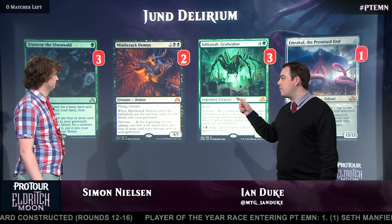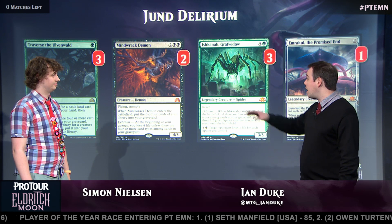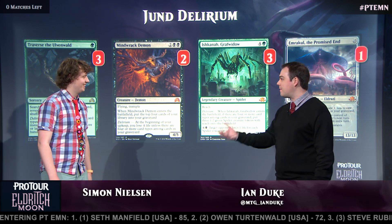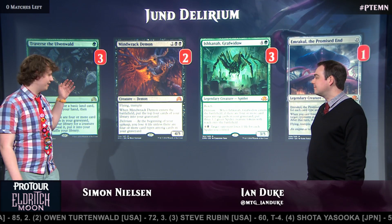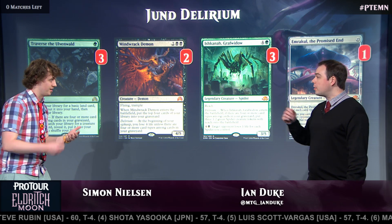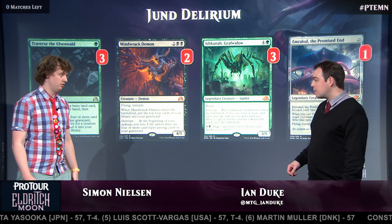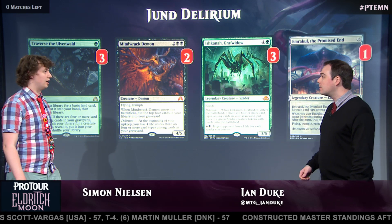Mindwrack Demon — we've seen various flavors of Delirium here all weekend, some more aggressive ones playing cards like Grim Flayer and up to four copies. You have just two copies here — is it not part of your primary game plan? Actually, we started with zero — we weren't even thinking about this card. Mindwrack Demon is a card we wanted because it survives Languish, and we wanted some more effects that mill ourselves but are actually creatures we can find with Grapple with the Past. We don't want to play too many because it's not that good against Collected Company, which we thought would be the most popular deck. So Mindwrack Demon is here as much to enable Delirium as to be a Delirium payoff — it's more like an enabler, actually.